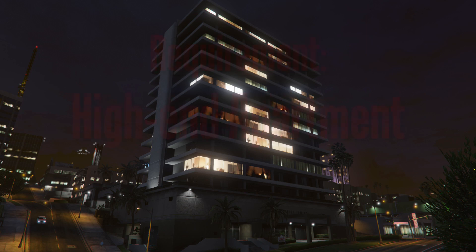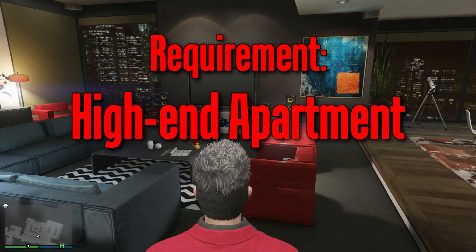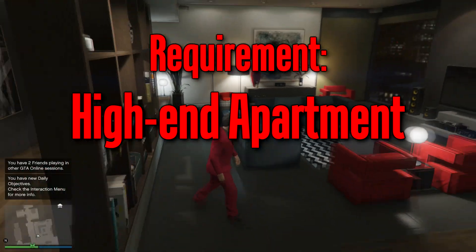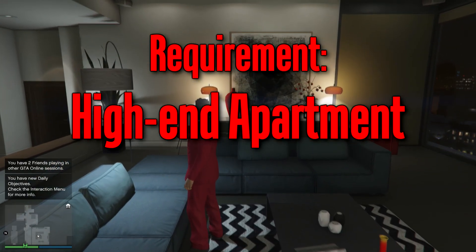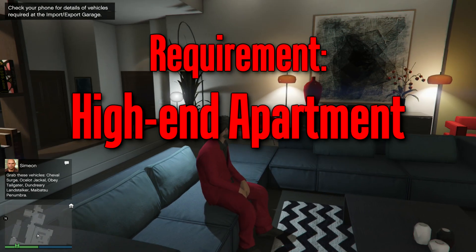The next requirement is that you need a high-end apartment. This basically means any apartment with a 10-car garage, but that does not mean a 10-car garage without an apartment. The reason you need a high-end apartment is that you have to have a designated heist room to set up the jobs, invite players to your crew, and organize the details of the jobs like payouts.